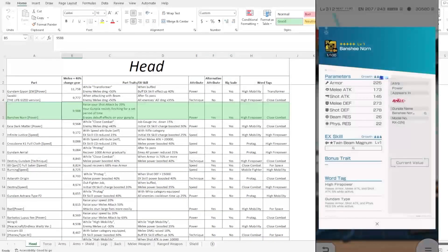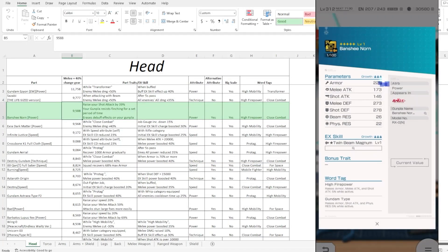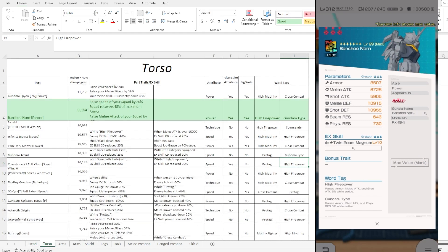Moving over to the torso, these are the parts I got: the head part, the legs, and the ranged weapon, which is actually pretty good. Moving over to the torso — this is pretty much what we're working with, pretty high stat. Melee is seemingly higher throughout every part; we do see a higher melee attack than the base shot attack. Same tag, you have High Firepower and then Get Them Tight.